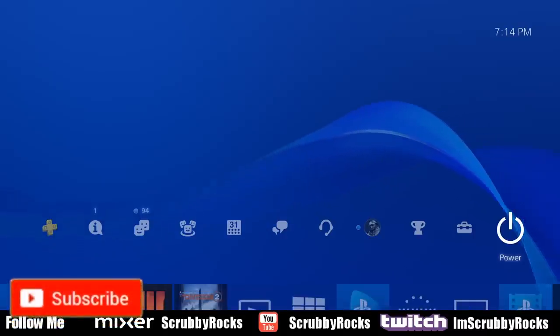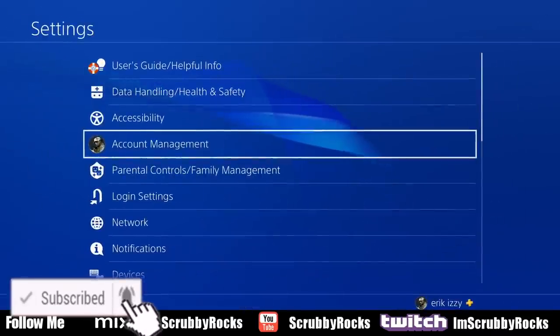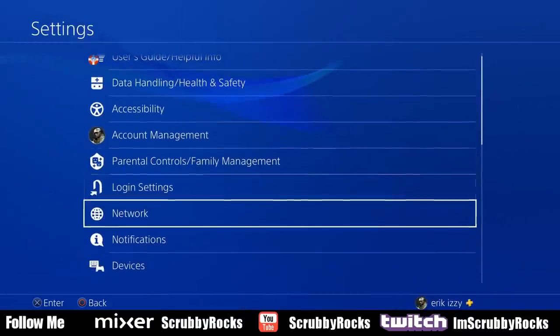You're at the PS4 screen here. All you have to do is go over to your settings. Then when you're at your settings, go to network.